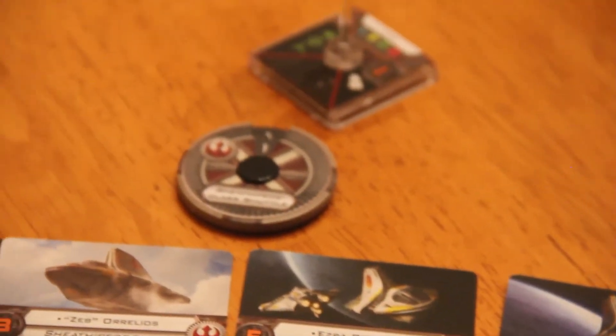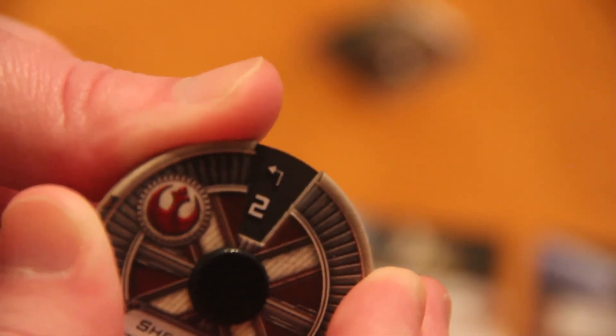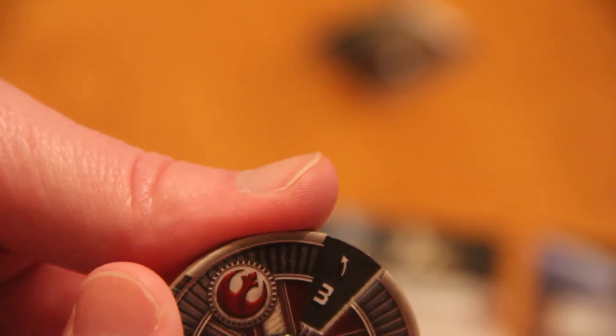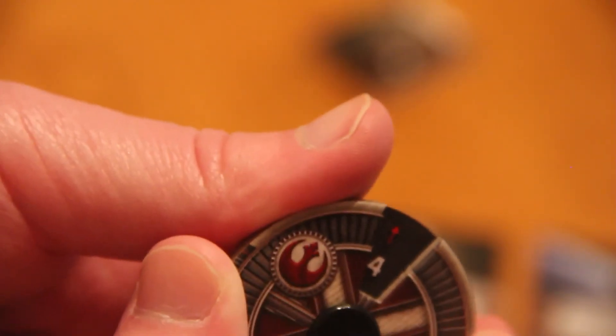Let's go into the dial. We've got a 1 bank — white. 1 straight — green, pretty standard for Rebels. We've got a 2 hard bank, 2 bank green, 2 straight green. Red 3 hard — I always like having the red option. Then a 3 bank white, and a green 3 straight. 3 K-turn — not bad. And then a 4 option with a red. I do like having the red 4; I'd rather have an option to go fast if I need it and take a stress than not have it.